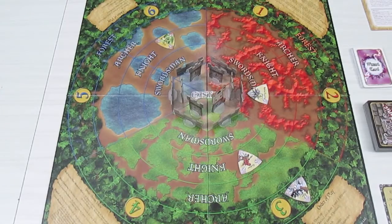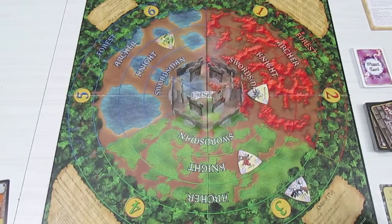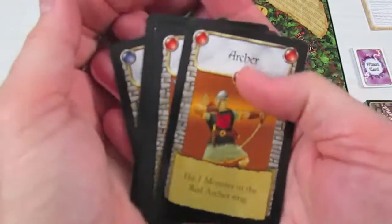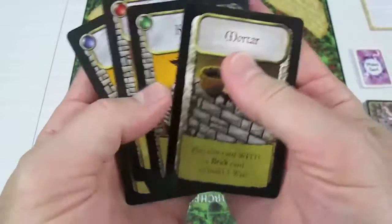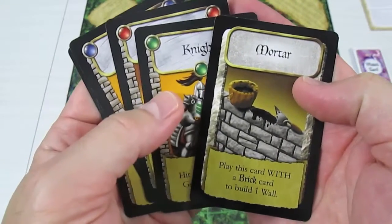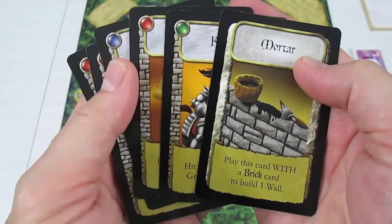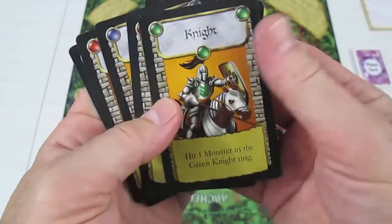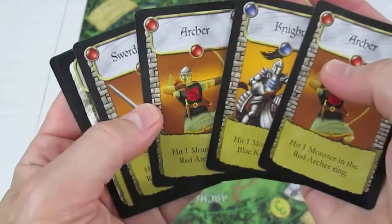I'm going to end by drawing up to my six cards. I have the one blue knight and get to draw five more. Let's have a look at what they are: a red archer, a red swordsman — that's good to hit the goblin cavalry — a mortar (in the Wizard's Tower expansion, if a wall or tower is on fire you can put out the fire by using one brick or one mortar; with both brick and mortar you can rebuild a destroyed wall), a green knight which will be enough to slay the centaur, and another red archer. So I have two red archers and my blue knight.